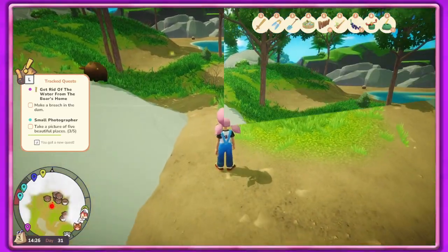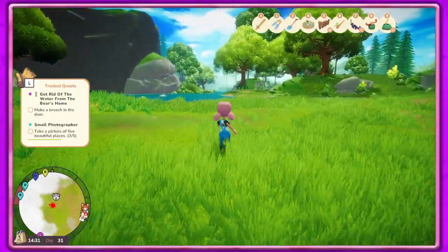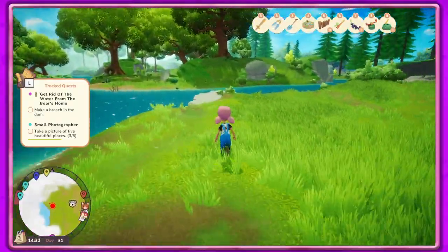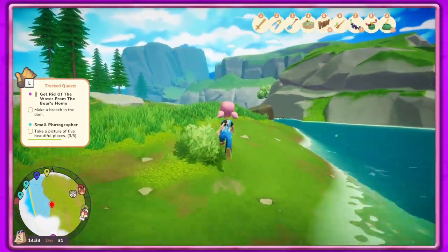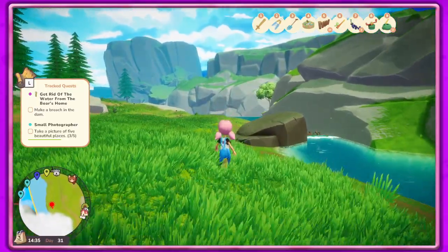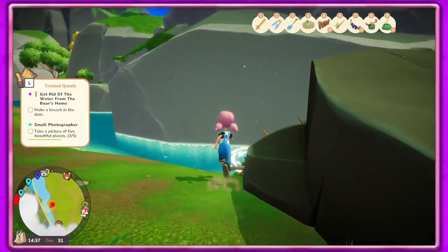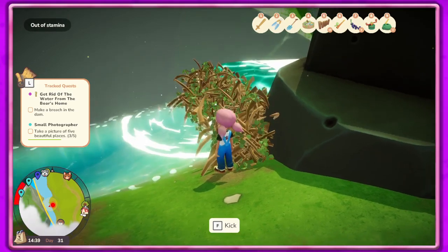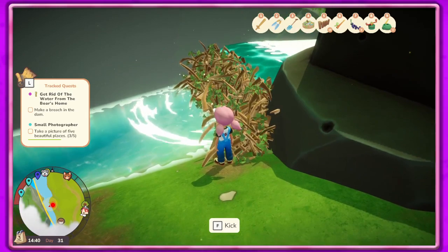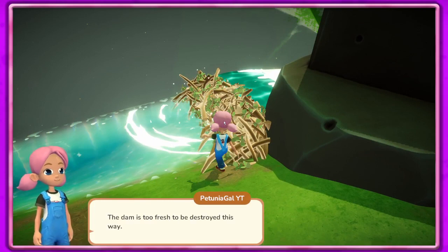Hi piggies! The light blue should be the one we have to take a picture of, but I feel like that's over there. Do we have to go across another bridge before we can do this? I'm out of stamina of course. Okay, we completed it but... 'too fresh to be destroyed this way.'